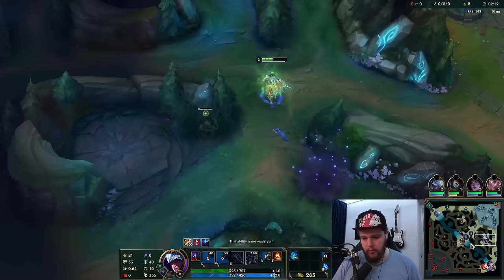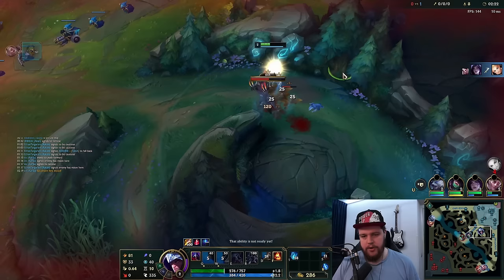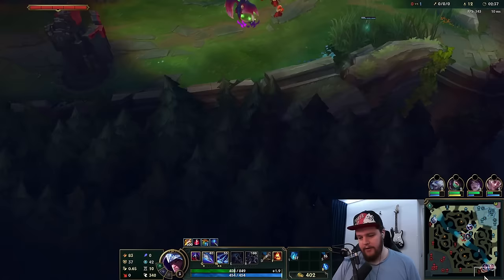You might look a little low now and think you need the potion, but you really don't — because as soon as you hit level three your camps are pretty much gonna get one-shot, and at that point you should be fine. It does seem like they used their no-leash advantage well because they got a kill and hit the level two spike first since they didn't have to leash.